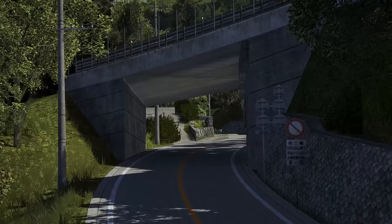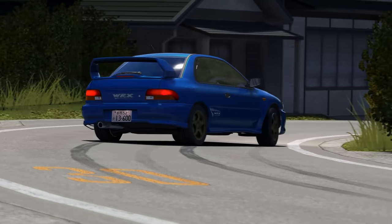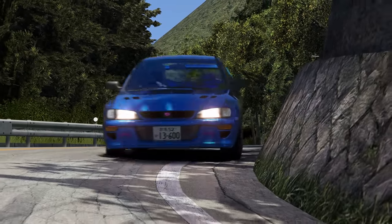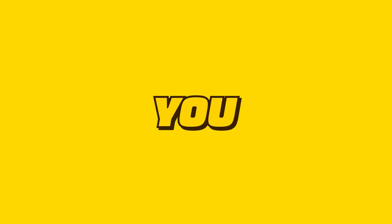This is Nanamagari, a brand new Assetto Corsa toge that is seriously fun. It's almost like someone combined all of the greatest features of the most popular toges and mashed them up into one. Let me show you what I mean.